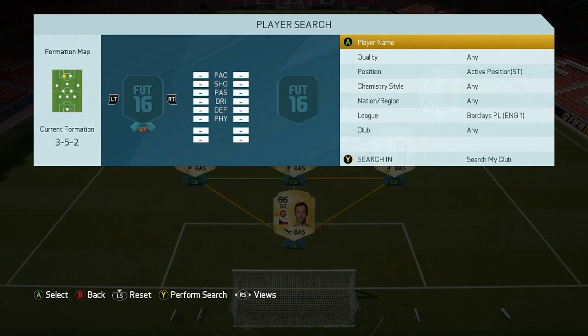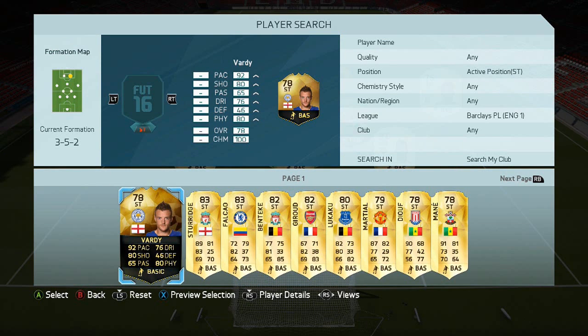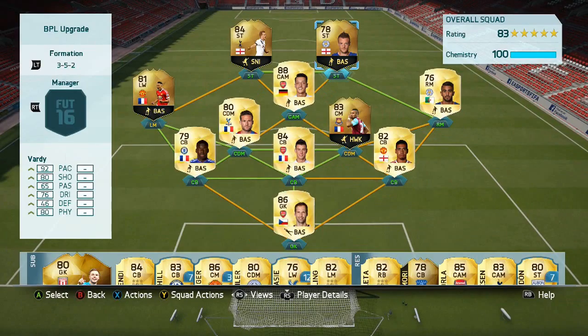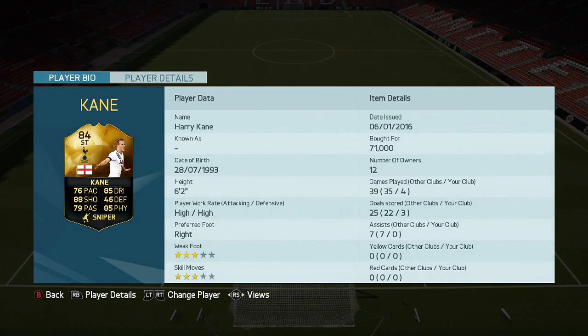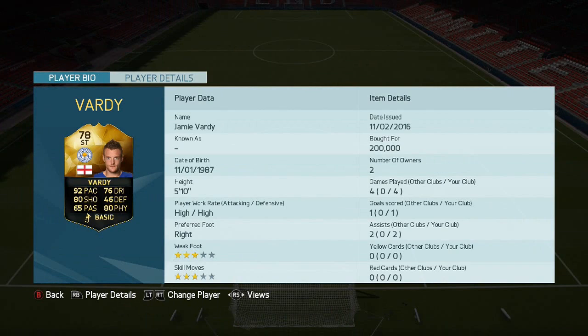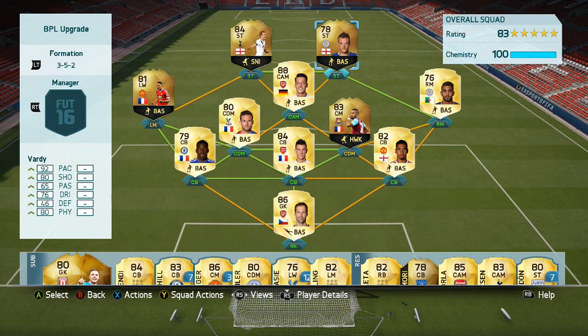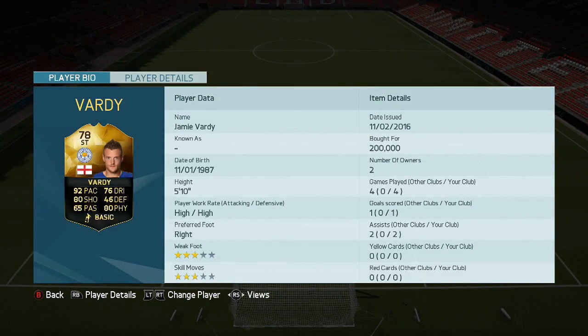I'm going to sell these players as soon as this squad's done and buy them back when they're cheap — Cech is like 10-12k, it's crazy. The two strikers are the inform England strikers who have been unbelievable this season: Jamie Vardy in form looks very very good, and Harry Kane. It's a shame about their skill moves — neither has good skill moves — but very strong shooting and physical stats. Kane's 6'2 and Vardy's the pacey player, so they complement each other very well. I bought Vardy when he was extinct for 200k and forgot to sell, so I've lost about 100k on him.